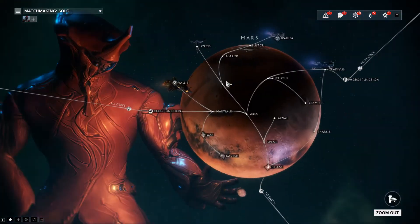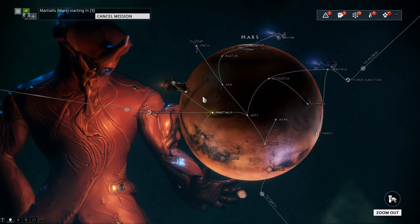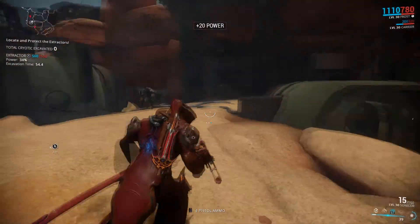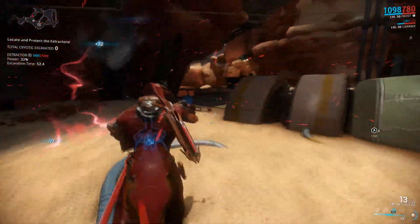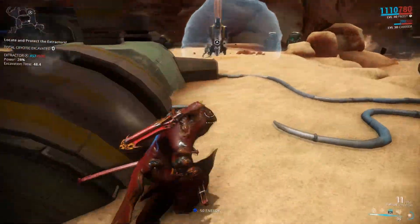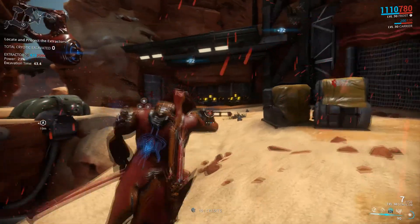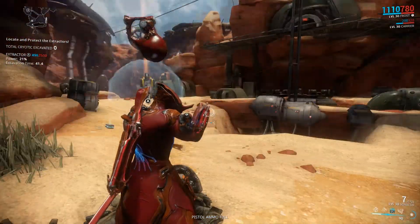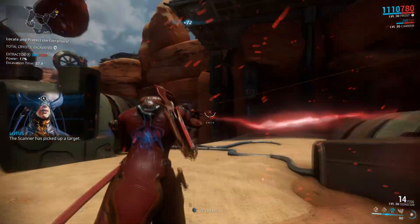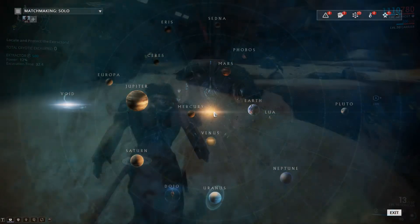Plan 2: Farm the Martialize excavation mission on Mars. In my opinion, this is the easiest area to farm Arid Butchers for exactly the same reasons as before. However, as Mars is slightly higher in level, more enemies will spawn, leading to more chances of Butchers, hence a higher chance for Feverstrike to drop. The strategy is the same: make sure there is an active extractor and the enemies will come to you. There will, however, be a larger diversity of enemy units, so make sure you can handle yourself.